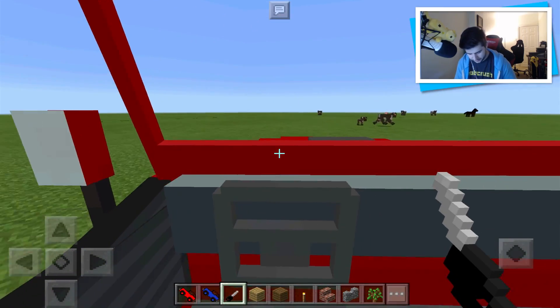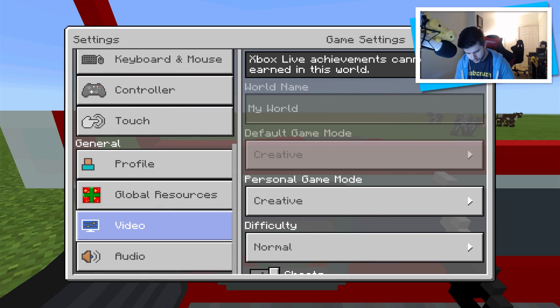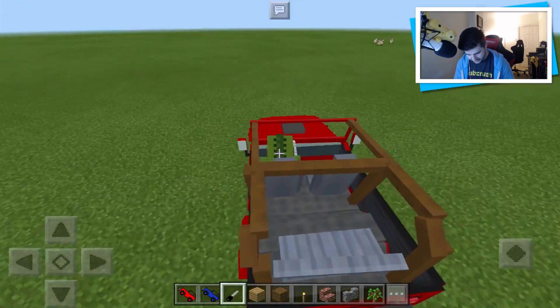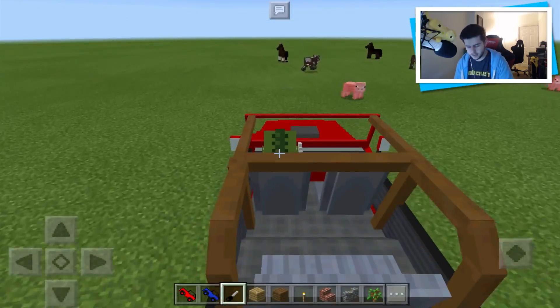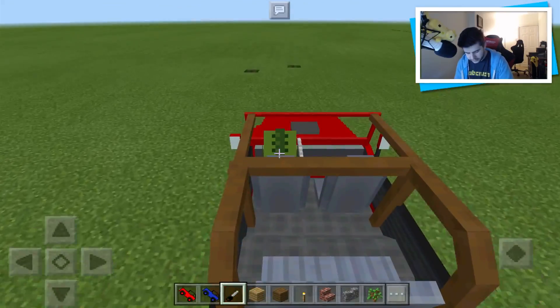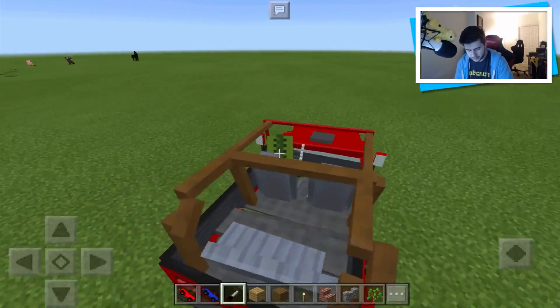Let's just change my view real quick. Let's go to settings and change my view to third person. Look at it - I have a crocodile driving a car. If that's not insane, then I really don't know what is. But yeah, if you hold down the key, you apparently drive a lot faster, because basically when you're driving to start off with, you're really, really slow.